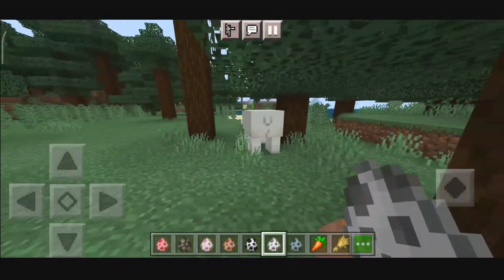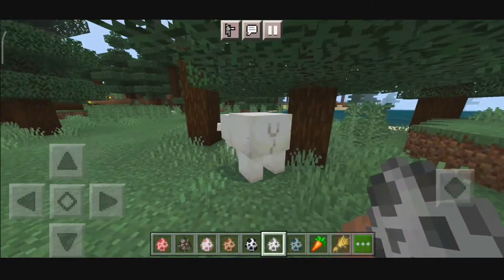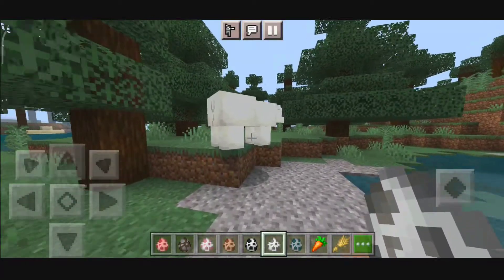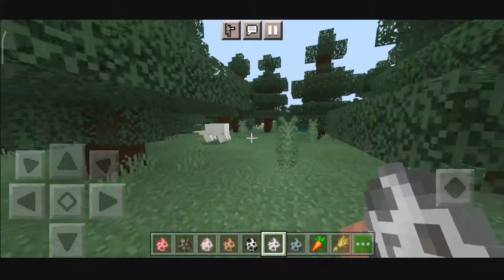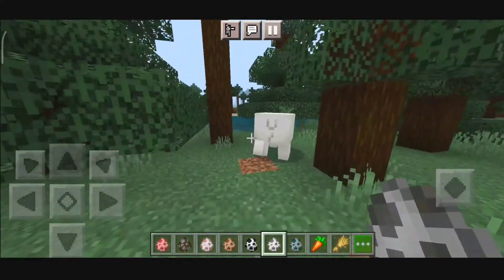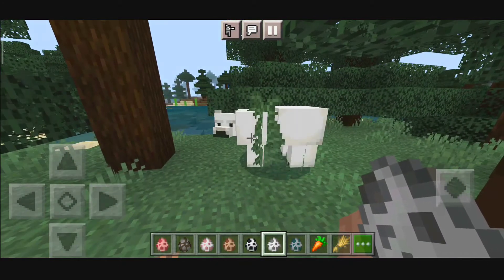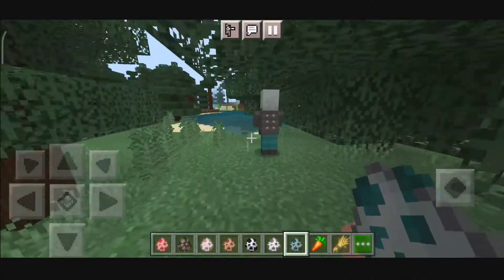Up next we have the animation for the Polar Bear. As you can see, it has an animation while it walks — it's almost the same as the Cow, Pig, and Sheep: the body just moves a little bit while walking.